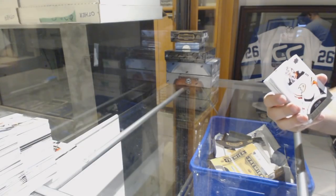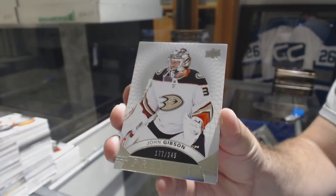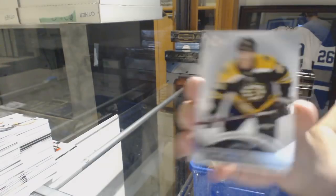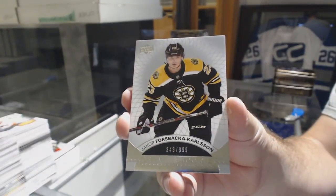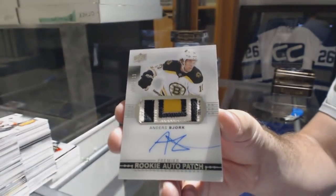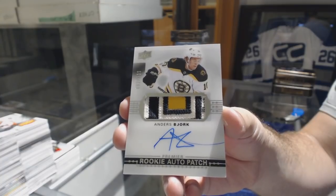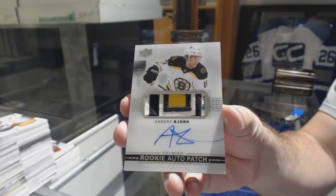We've got numbered 249, John Gibson for the Anaheim Ducks. For the Boston Bruins, forced back a Carlson to 399. For the Boston Bruins, 299, Anders Bjork.